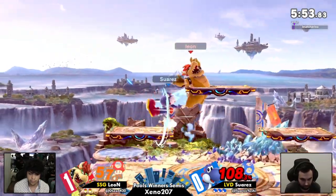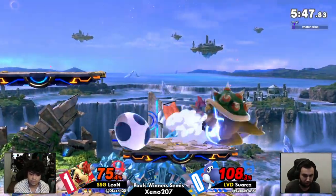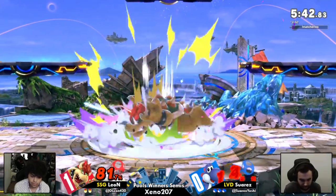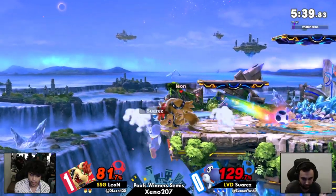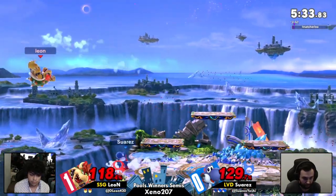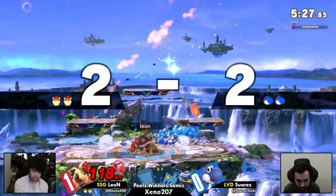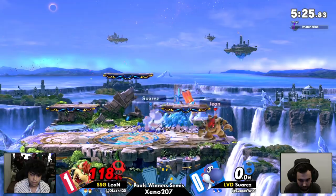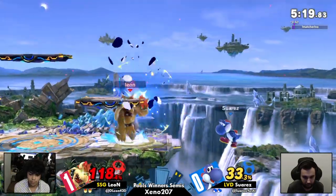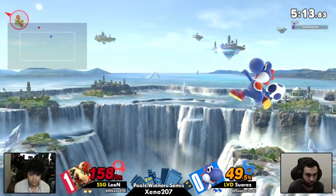Bowser, no slouch. Yoshi down a stock but not out — bowing with these big hitboxes. Bowser doesn't want to deal with the platforms because he's got to land past them. Down throw, very nice, still cooking him. Gets him with a very late back air. That was so odd — I didn't even think that was going to work, that was as late as he could have done it. An unsafe forward air, a little too deep — Leon's going to get a lot of extra percent for that.